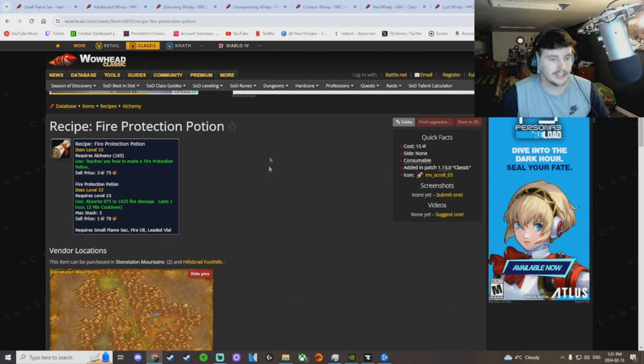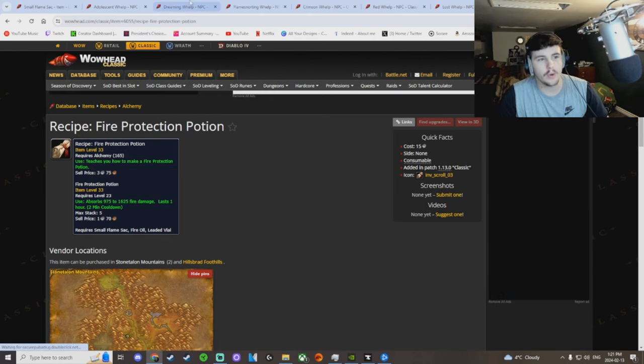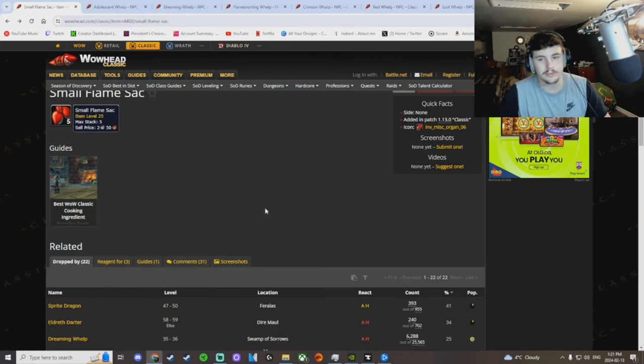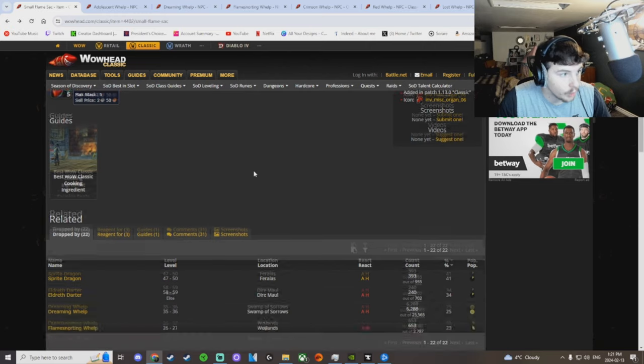The recipe itself isn't too expensive, but you need them. They last one hour — they're just like the shadow protection potions that everybody was buying for the old BFD raid. So if you can get in while the going's good, you can make some good money.